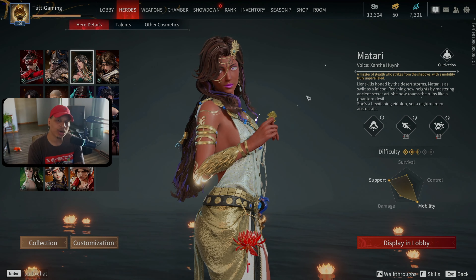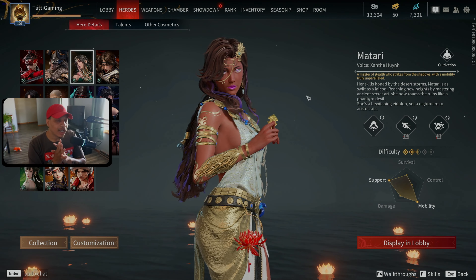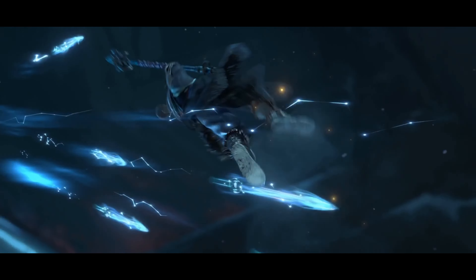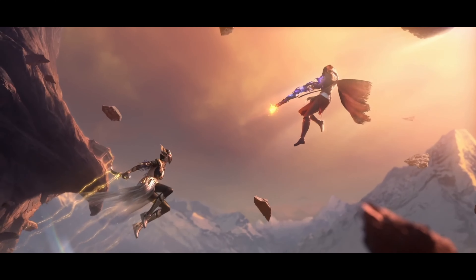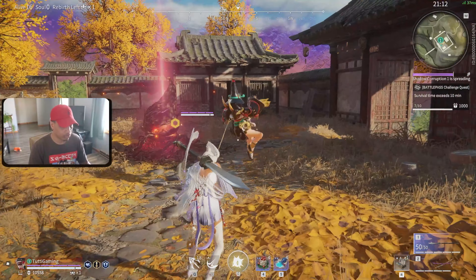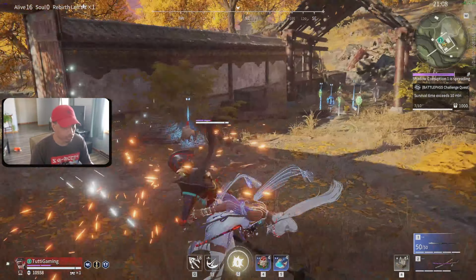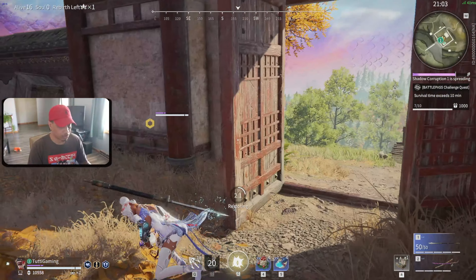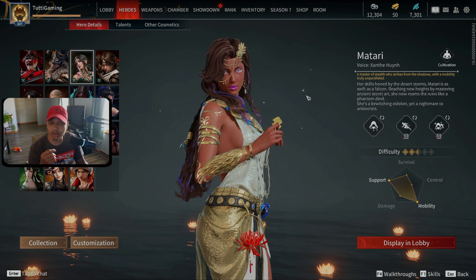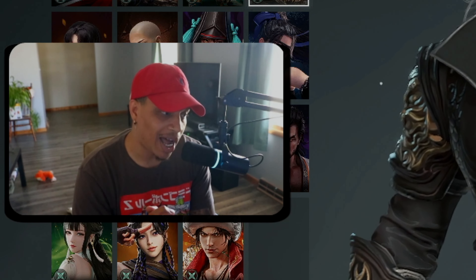Next is Matari, who is more in the support category. Before I would have said she's more of a DPS, and she really can be played like DPS if you master her. Once you understand how her invisibility and teleporting work, you're solid. Her skills allow her to teleport, and her invisibility is super strong — you can make your whole team invisible and get healed from it. But she can also be played very aggressively since going invisible makes it hard for people to track you.